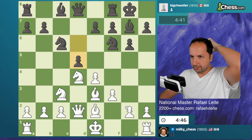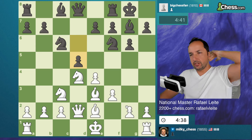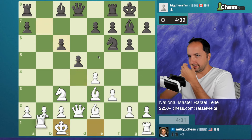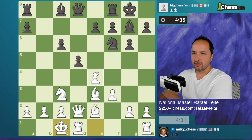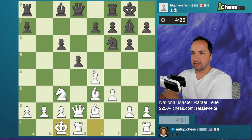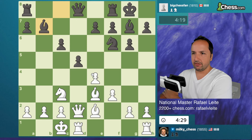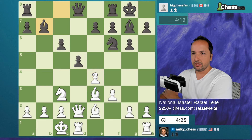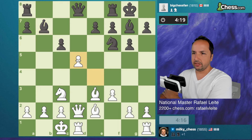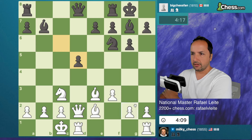He wants to go for some exchanges. d5, let's go with this. Bishop e7 — or even e6 should be okay. Bishop e7, so you have also the other pawn. Bishop e7 — now you can take the pawn. Should I push or take? I should take. And how to continue here — knight a4, let's go wild.